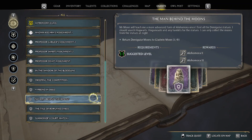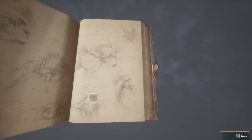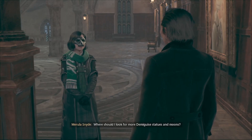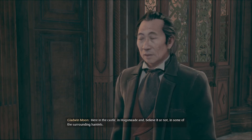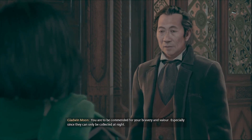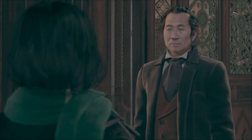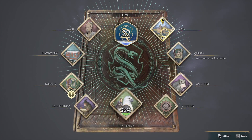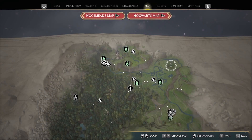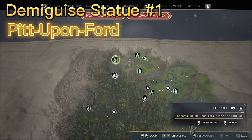Man behind moon's quest. You need to return Demiguise moons to Gladwin Moon. Where should I look for more Demiguise statues and moons? Here in the castle, in Oxmead, and believe it or not in some of the surrounding areas. You are to be commended for your bravery and valor, especially since they can only be collected at night. So remember, you need to look for them at night. Okay, let's start from the world map, from the top pit, North Hogwarts. Let's go here.